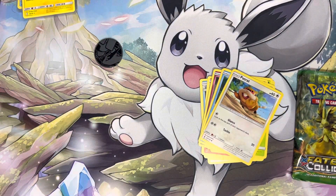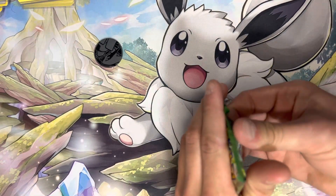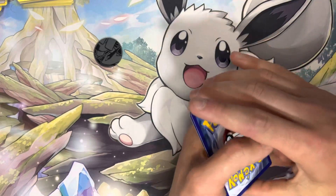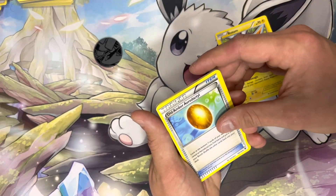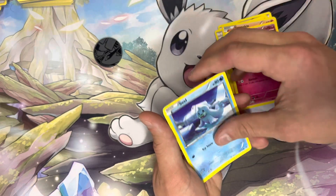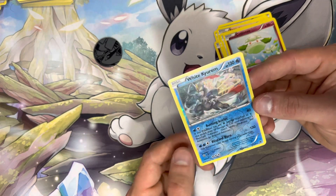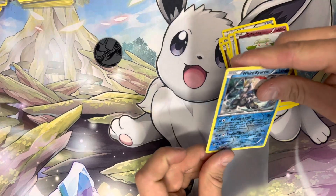We're down to the last pack — XY Fates Collide. This one feels super loose. It's the oldest pack we have here. Another green code card, and it's three back then the rare. We have Old Amber Aerodactyl, Wormadam, a Trainer Random Receiver, a Finneon, a Snubbull, a Seel, Bronzor, Cottonee, and a White Kyurem — a Reverse Holo. It's actually a rare Reverse, so we've got two rares in this little set. Out of all six packs, all were green code cards, which really tells me how hard it was to get pulls from the XY era compared to now with Crown Zenith.